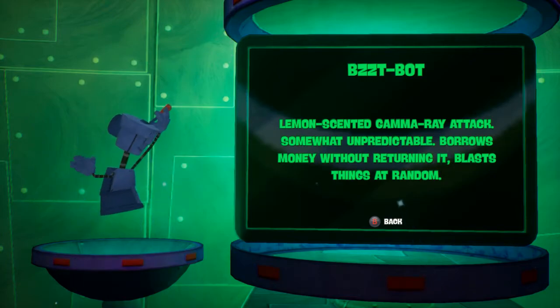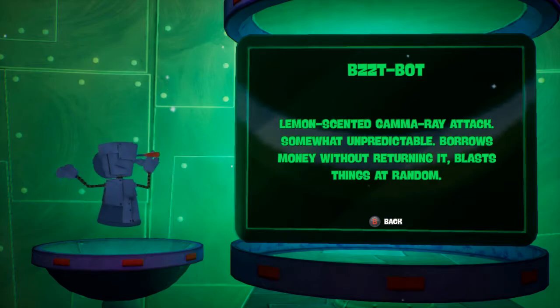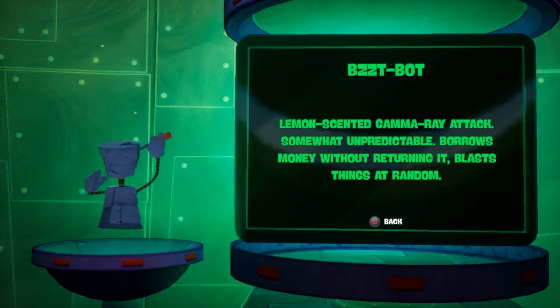The Bzzzt Bot — we got introduced to that robot in the Kelp Forest. Lemon-scented gamma ray attack, somewhat unpredictable, borrows money without returning it, and blasts things at random.